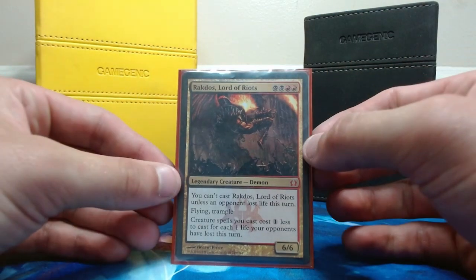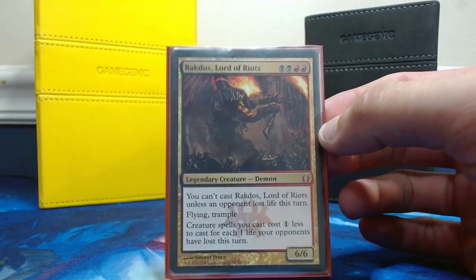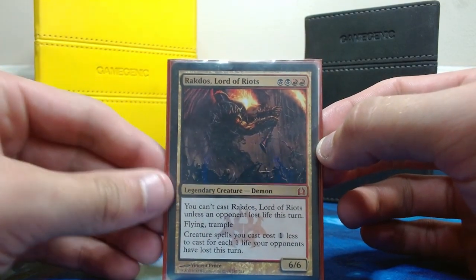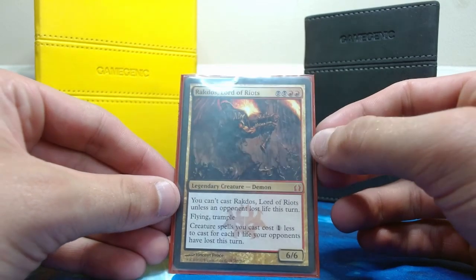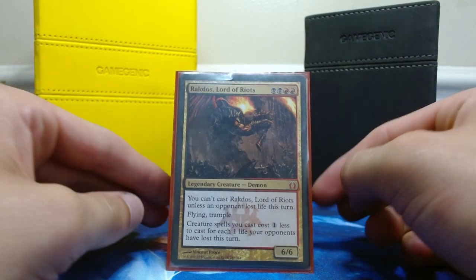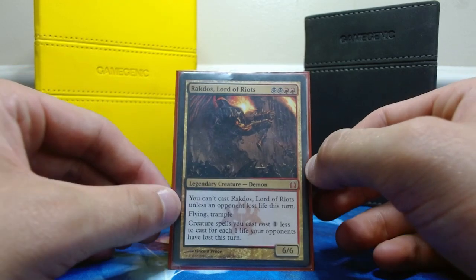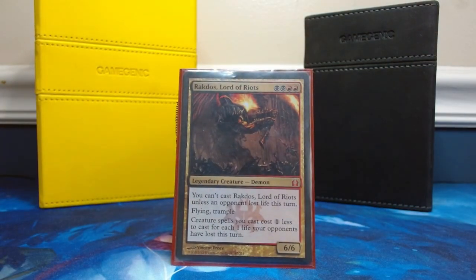Just to start off by reading him: he's two black two red for a 6/6 flying trample legendary creature demon. He says you can't cast him unless an opponent has lost life this turn, which is pretty easy to do in this deck. I'll be going over a lot of ways to get to there.